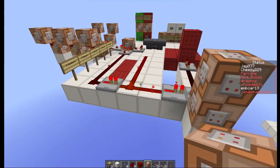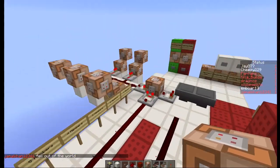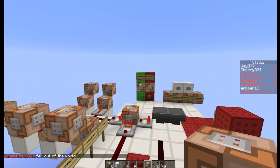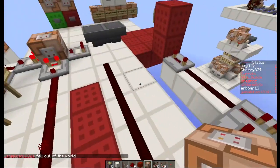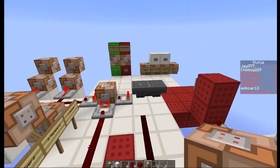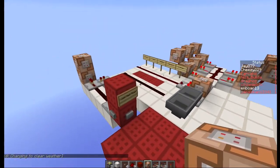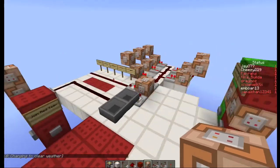It's really as simple as that. You can automate the system by putting in pistons that push a block down, activating this based on a scoreboard variable or something like that, so it can be completely automated.